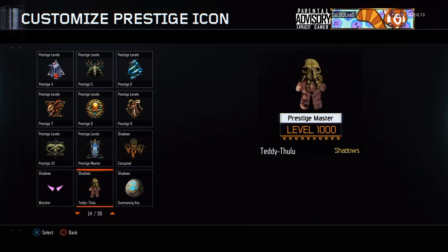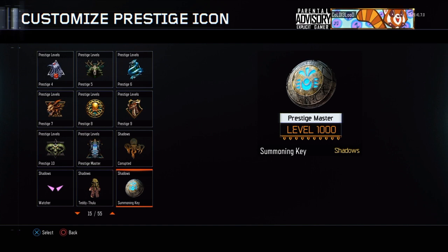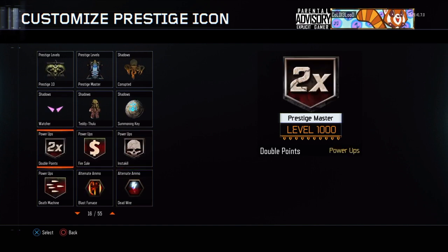These are some of the coolest ones, honestly. In my opinion, not the greatest prestige emblems overall — these are actually some of the best right here, which is unfortunate. Depends what your taste is, I guess. When you hit level 200, you're going to get these four right here: insta-kill, fire sale, double points, death machine. These ones are actually pretty cool as well.